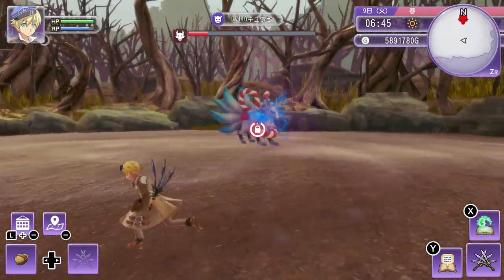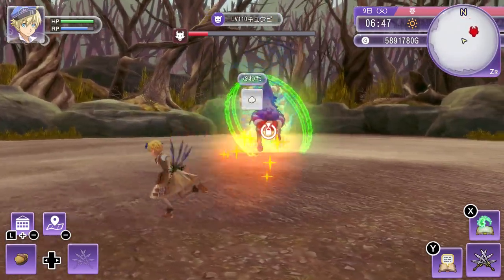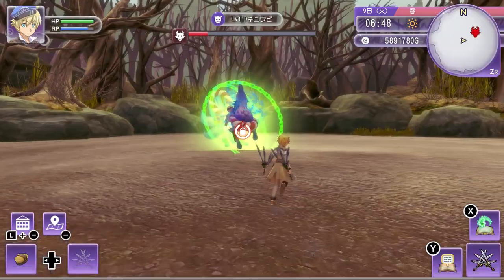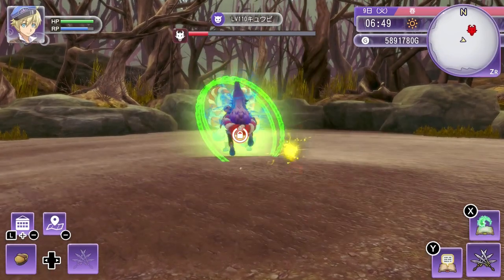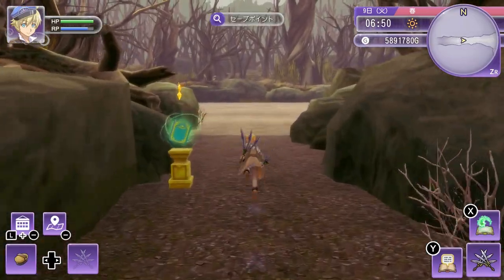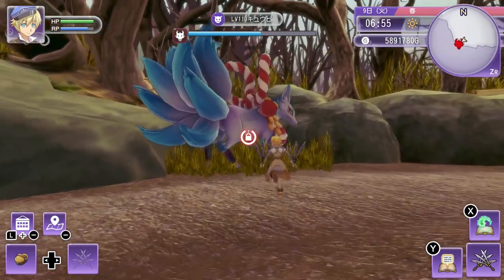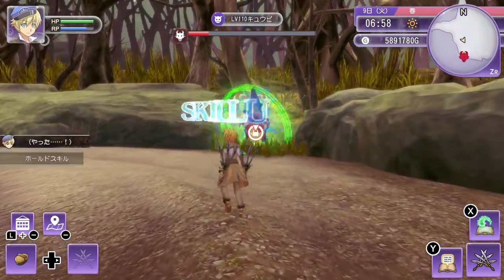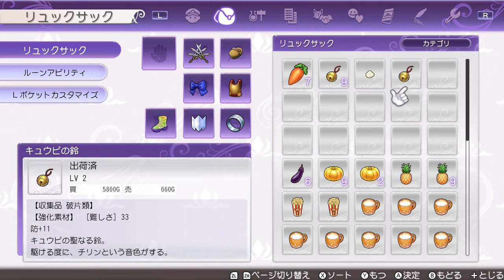Give it a few hits until the health bar goes from blue to purple — or red works as well. Once their health is lower, their attack pattern will change, and you'll have instances where the lock icon disappears. As soon as you see that, press ZL very quickly, throw your spell seal, and it will steal an item from the fox. You'll have a pretty high chance of getting the Nine-Tailed Fox Bell, but sometimes you'll get nothing or a different item — keep in mind you can only steal an item once. Make sure you don't kill the boss; just teleport back to the Whispering Woods. Keep doing this to accumulate the bells, and once you have enough, save and then try taming the fox.